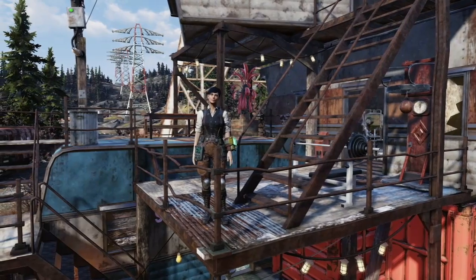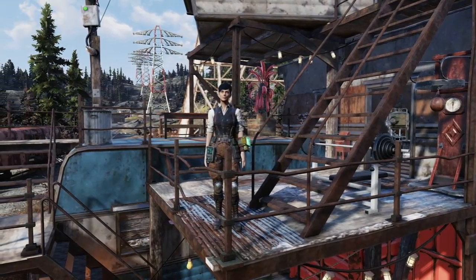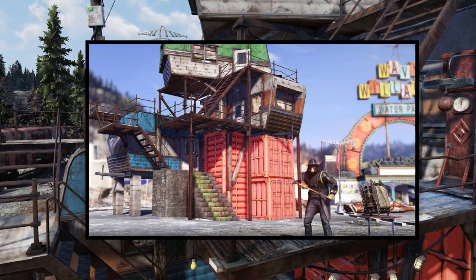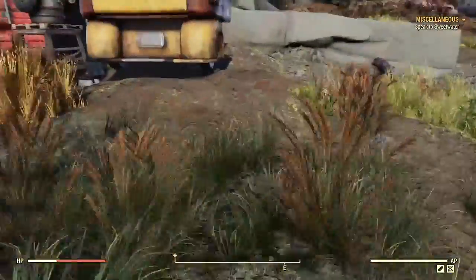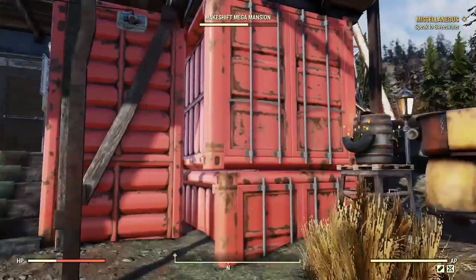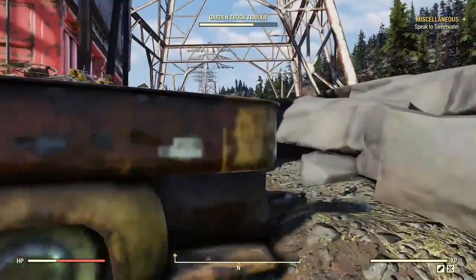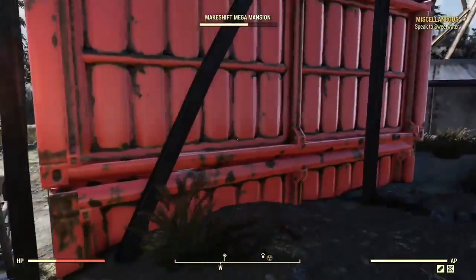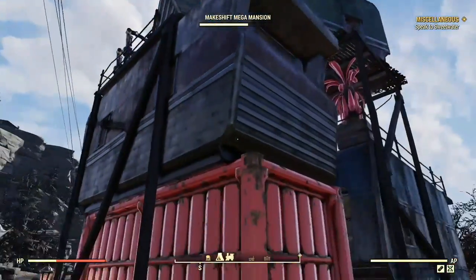Hey there, vault dwellers! Stormy Skies 369 here. I just wanted to show you this little glitch trick involving the makeshift mansion from the Atom Shop. I really love this prefab — it's only 700 atoms. However, there are these red containers at the front which you can't get into, and it's quite a bit of space, about two floors long and one floor wide.